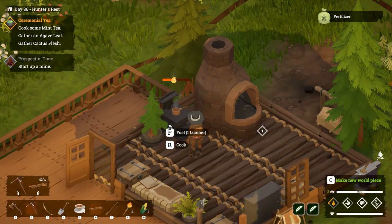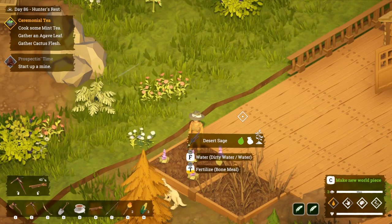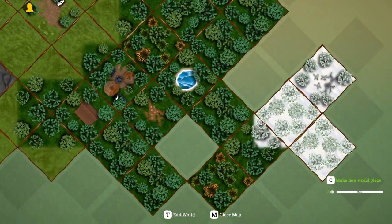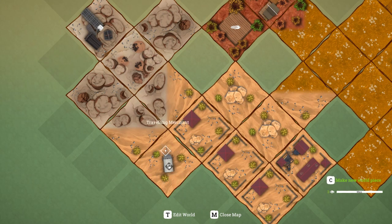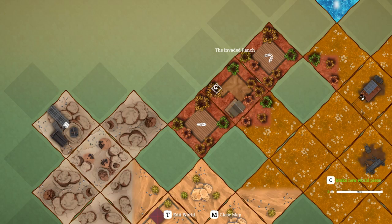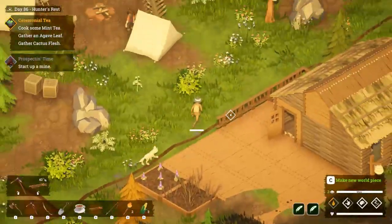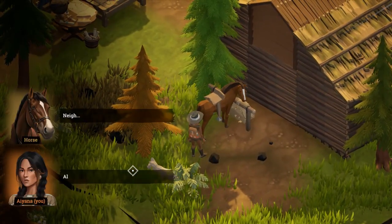I'll have to go back to the desert as well and get a few more bits and bobs from there. As you all know from watching this series, my map is quite big because I did a lot of the little side quests. Luckily, we do have a hitching post here at the Travelling Merchant and at Basil's farm as well, which is wonderful. So we can access the crops here quite easily.